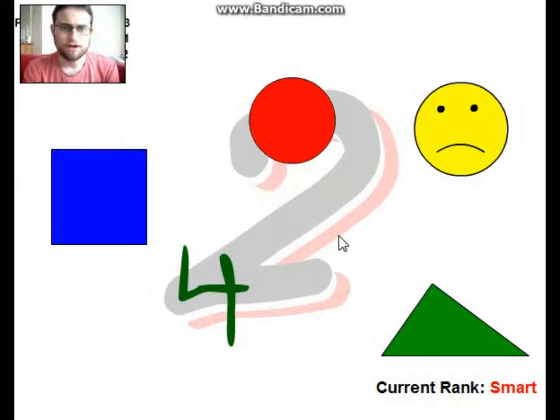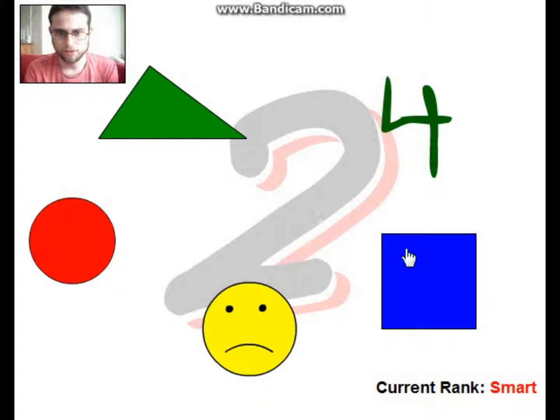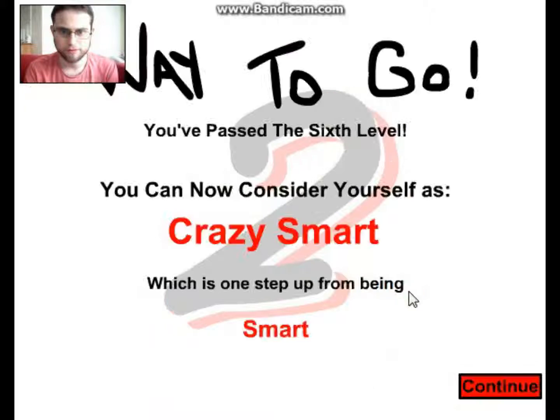Square three times, circle once, four twice — it's trying to confuse me by throwing numbers at me. But I did used to work in a camp so that actually means nothing on this game, it really doesn't mean a thing. Circle once, four twice — got it. I'm crazy smart — maybe both of those things.